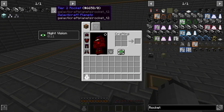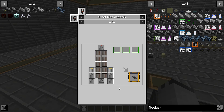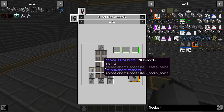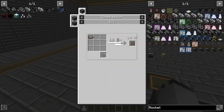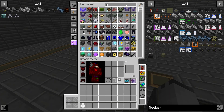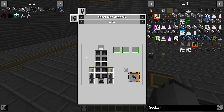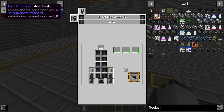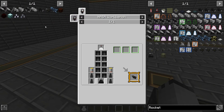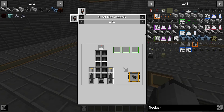We already got tier one — I don't know why I have that bookmarked, and I don't know why I removed that bookmark. So we need tier two heavy plating, which means we're gonna need meteoric. We can skip tier two altogether and just go straight to tier three. No, we can't, because we need the schematic.